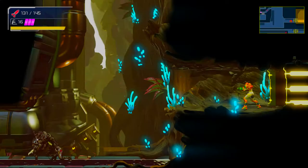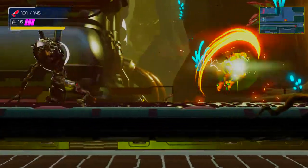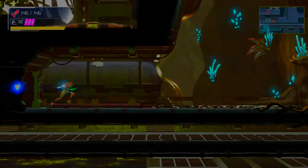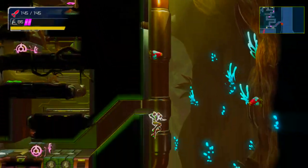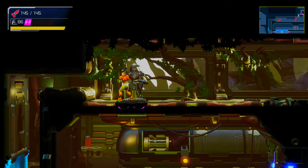Hello everyone, welcome back to Metroid Dread. We are going to kill this guy first because he's annoying, then we have to use the speed booster technique to get out of this room. We're going to hug this wall a little bit, then fall down and grab this ledge, and we're out of here. There's a nice energy recharge right here, so we're good.